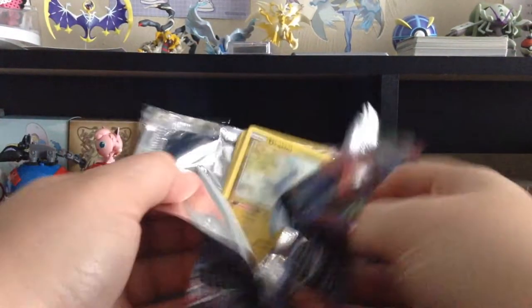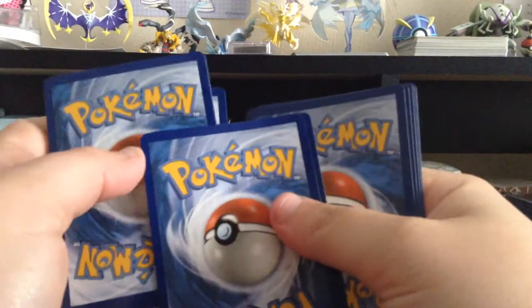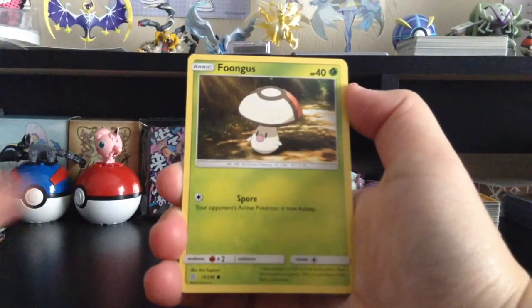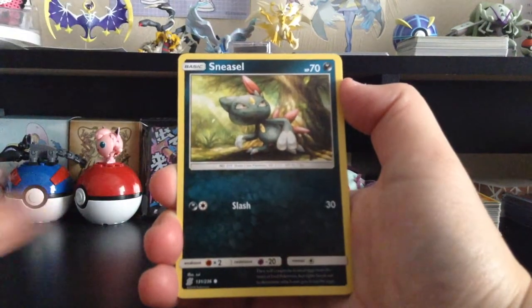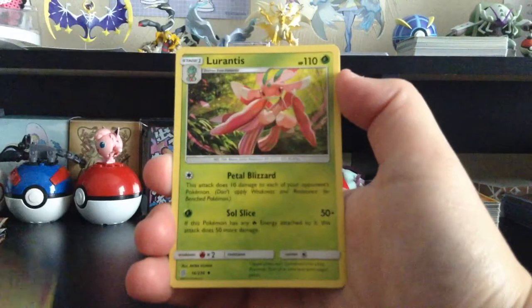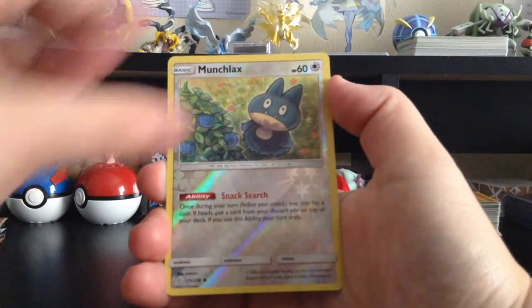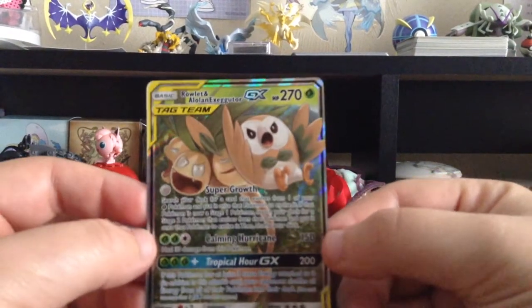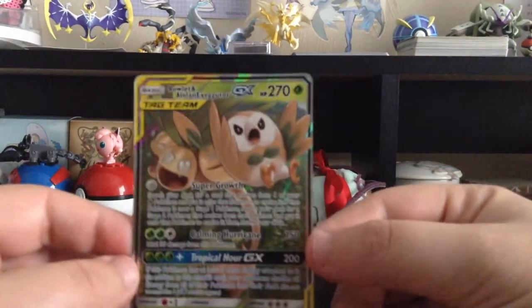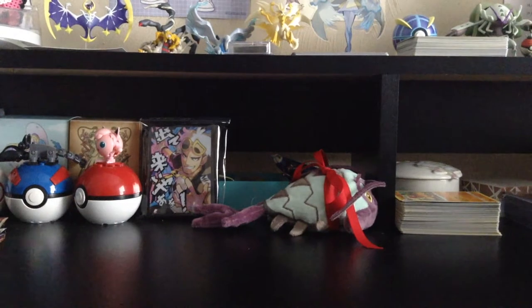Oh — two packs, two for one! White card. We have Joltini, Foongus, Honedge, Sneasel, Magnemite, Fairy-type Energy, Dedenne, Lurantis, Reverse Holo Munchlax, and Rowlet and Alolan Exeggutor GX! It's a really interesting pairing but it's still really cool — that's our first Tag Team GX card of the box!